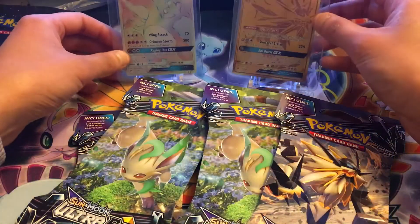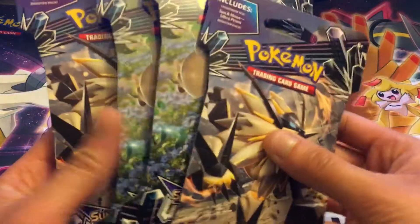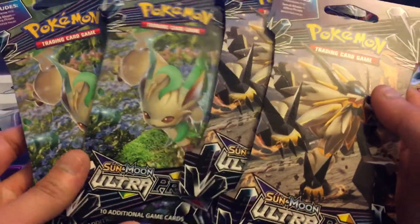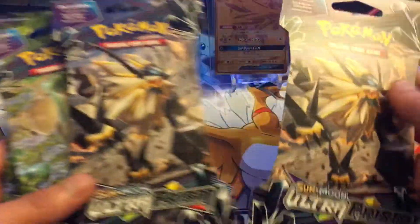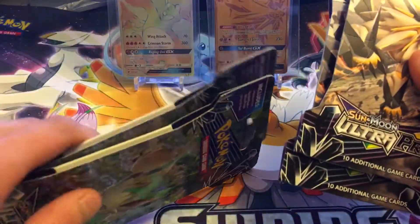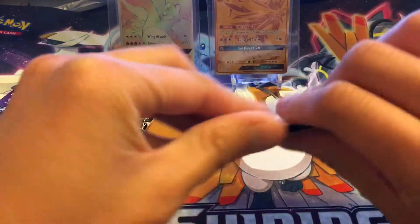Alright, my lucky charms are gonna sit in the background. Today we're gonna be opening up four more Ultra Prism booster packs. We got two Sogaleo — hey, that's our man in the background — and a Leafeon. We pulled it from a Leafeon pack; I'll never forget that, that was pretty epic. Let's start with the Sogaleo.